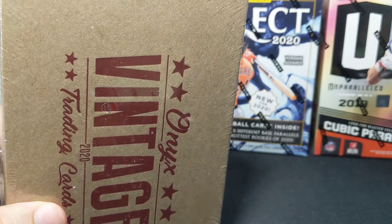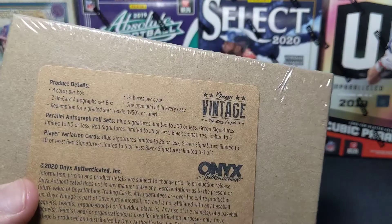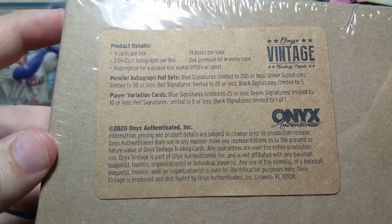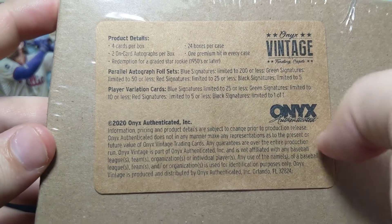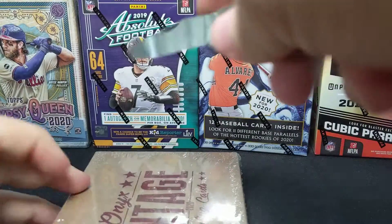I looked on Cardboard Connection before this just to get an idea of the checklist. In the base autos we can have many guys, but included are Lux Torres, Joey Bart, Acuna Jr., and Wander Franco. They do have short prints of Nolan Ryan, Randy Johnson, and Ichiro — all autographs. There are also rookie blues that look like ovals, numbered to 30 or less.